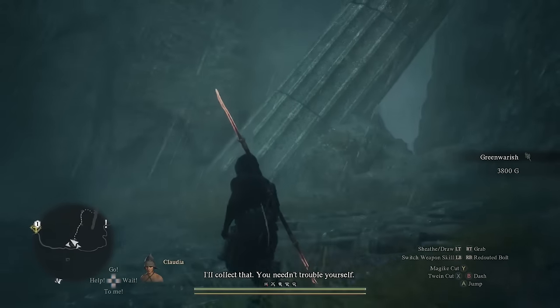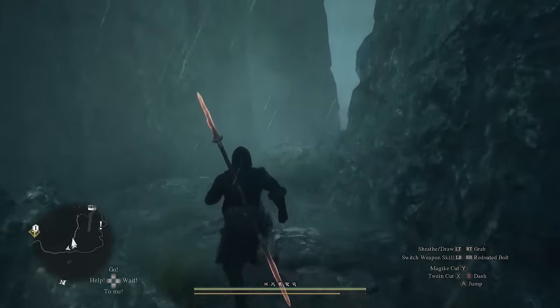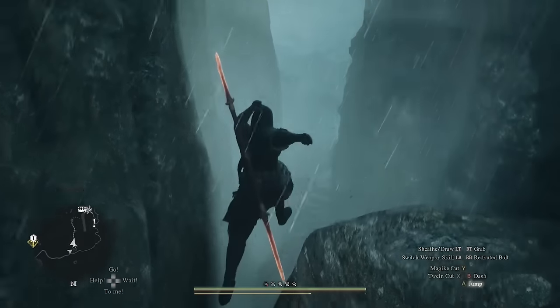When you reach the foggy and rainy part of the trek, keep to the left side and look for a column that's leaning against the wall. Head under the column and you'll reach the shrine.